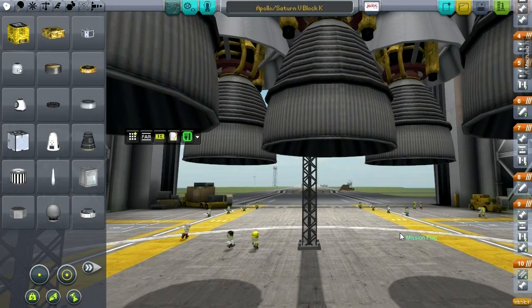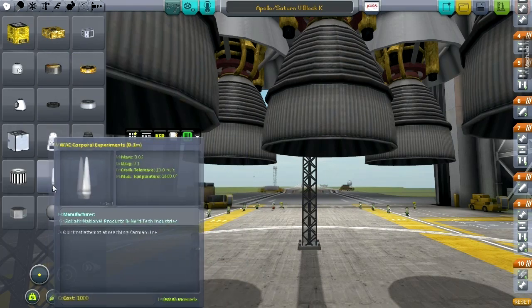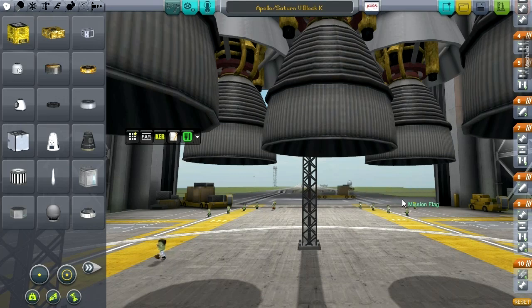Hello everyone, and welcome to a special episode of Kerbal Space Program 0.23, where I've been continuing to use the Realism Overhaul set of mods with the Real Solar System, Ferram Aerospace, Deadly Reentry, TAC Life Support, Remote Tech, and a bunch of part mods. What I do when I have all these mods together is I attempt to build the Saturn V rocket with the Apollo mission.